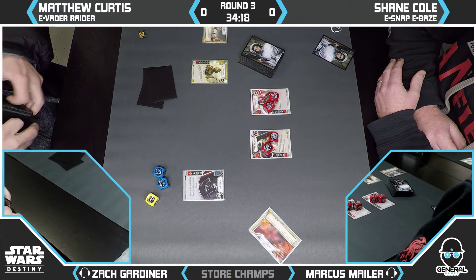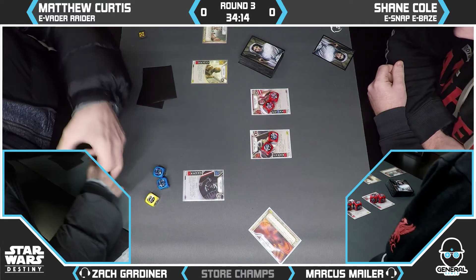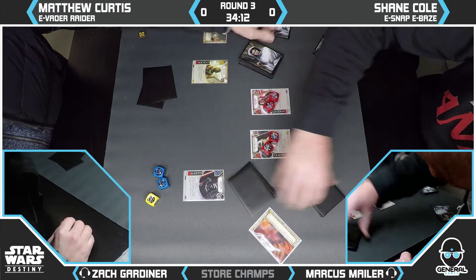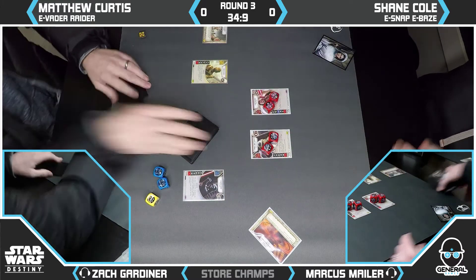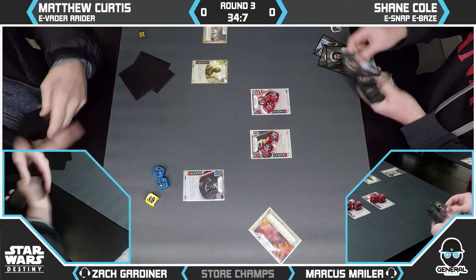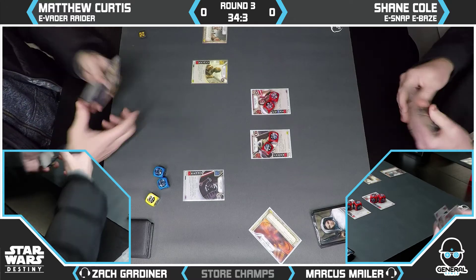Shane doesn't know that Matt and Kirk are playing a different kind of Vader Raider. He could be expecting a slow version, because Vader Raider used to resolve melee and specials and had two parts to its turn — you had to play the holocron, roll it in, resolve it. The fastest you could be was the Tusken Raider's ability.